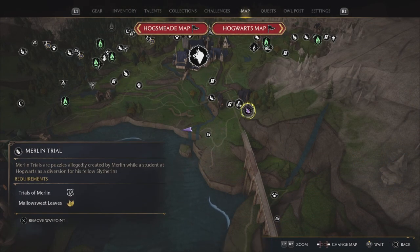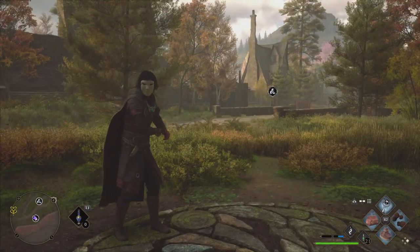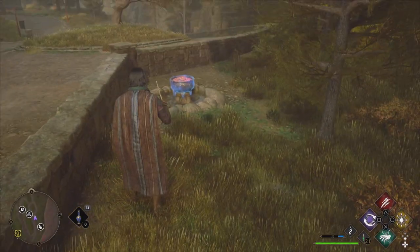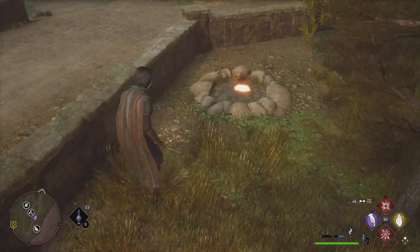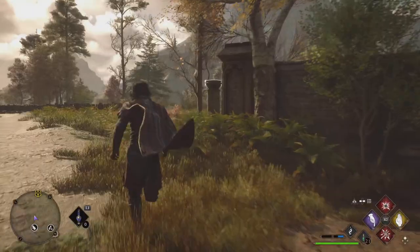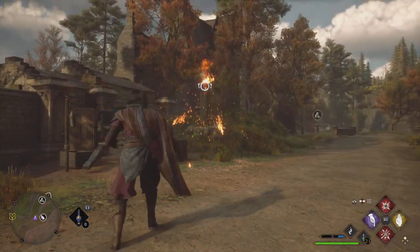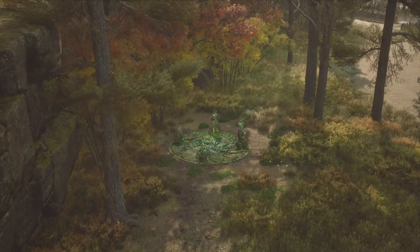For our next one we're going to head right here, adjacent to the merchant — a little bit east — so it's really close to town. Throw our Mallowsweet and use Revelio, which will reveal that there are some floating pots. To solve this one we just need to use any type of fire magic — I'm going to use Confringo to fire up the pot and it will sink into the ground. There are a total of three of them and the key is timing: you have to hit all three in time. Hit one, hit two, then run over and hit three, and you've completed this Merlin trial!